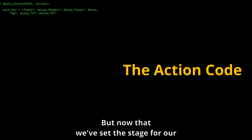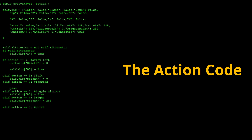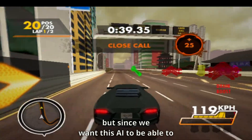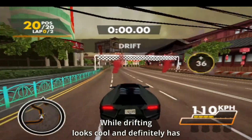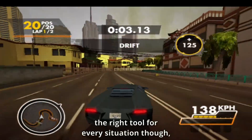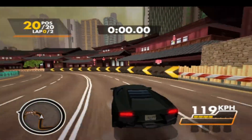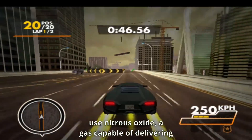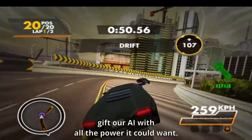Now that we've set the stage for our AI's high-octane adventure, we need to give it some actions it can take in the game. To start off, we're going to need to be able to hit the acceleration. Since we want this AI to turn like a pro, it's also going to be able to drift in either direction. While drifting looks cool and has its place, it's not the right tool for every situation, so the AI will also be able to do a regular turn. Lastly, the game gives us the option to use Nitrous Oxide, a gas capable of delivering an explosive burst of speed.